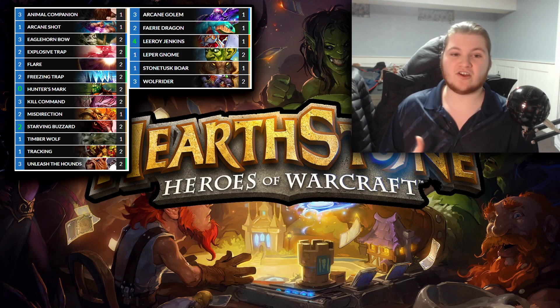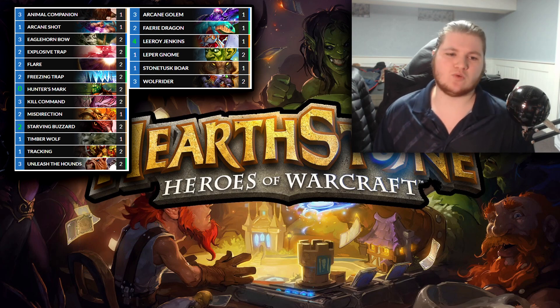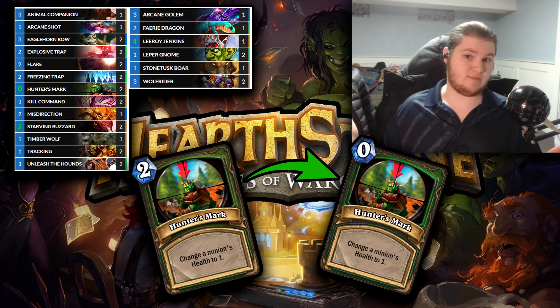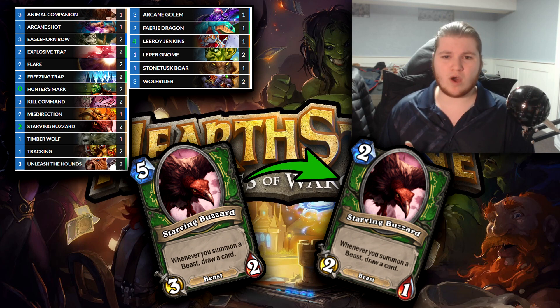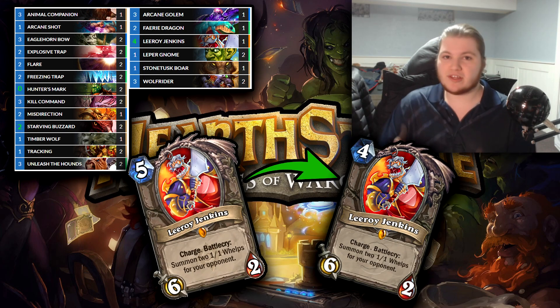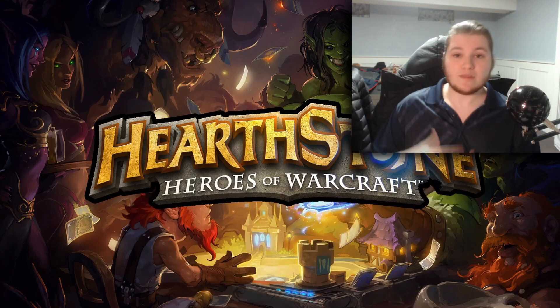Starting off with Face Hunter — Control Player's Bane since day one. There are quite a lot of changes to this one, notably Hunter's Mark originally costing zero mana, Starving Buzzard being a two mana two-one comboing with Call of the Wild for insane amounts of card draw on an aggro deck, two mana Leper Gnome, and four mana Leroy, which is really going to be amazing in a variety of control, mid-range, and aggro decks. This deck is likely to be the frontrunner aggro deck in Classic.